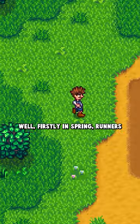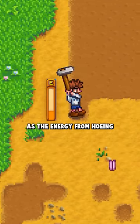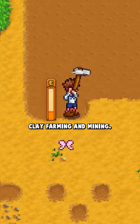Well, firstly in spring, runners actually plant nothing at all. No crops are planted in the spring, as the energy from hoeing and watering is much better spent on things like clay farming and mining.